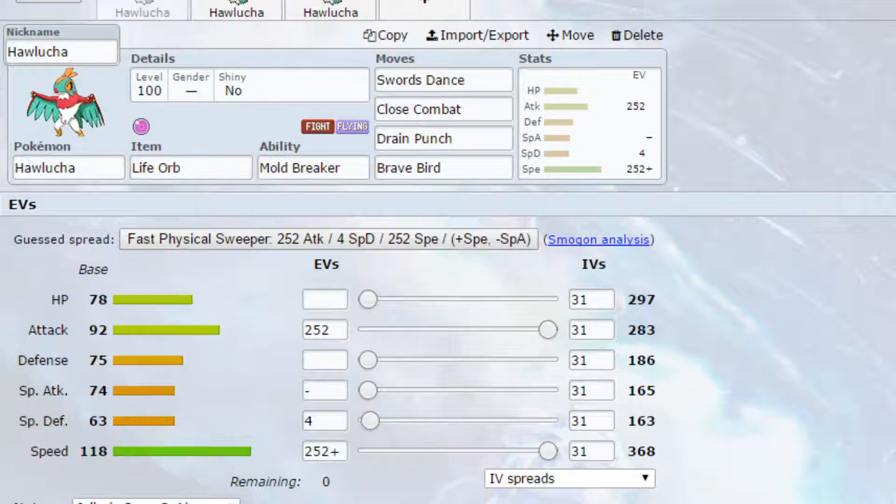And Brave Bird, which is a powerful Flying-type attack, lets you hit a variety of Pokémon. However, it has the drawback of losing some health alongside the Life Orb health loss, so be very cautious. Maybe have a Wish Pokémon on the back, or have Roost on the set. EVs: max Attack and max Speed with Jolly Nature for more Speed and less Special Attack, and 4 EVs in Special Defense. You can run Adamant if you wish, but Jolly ensures you remain very fast, especially when using Swords Dance.